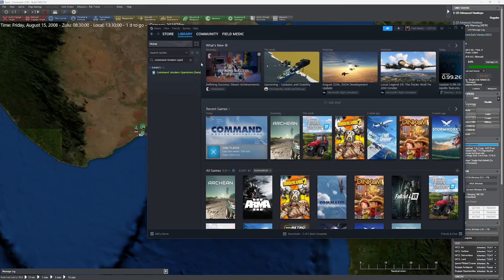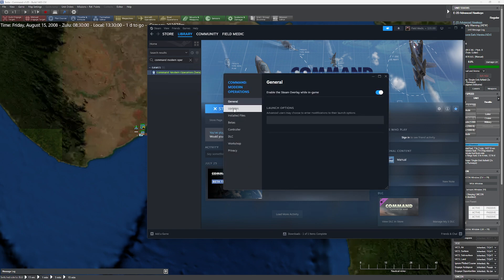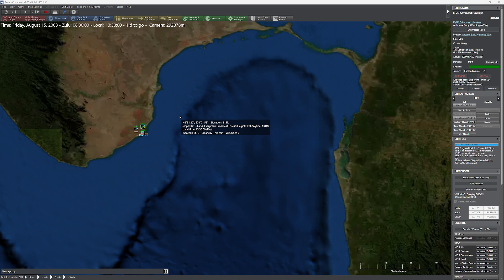First things first, if you want to go ahead and install the beta, it's really easy. You simply come over to the beta itself, right click, hit the properties button, and if you scroll down to betas, you'll notice there's an option where you can select open beta. At that point it'll grab all the critical files you need and make it easier to get.